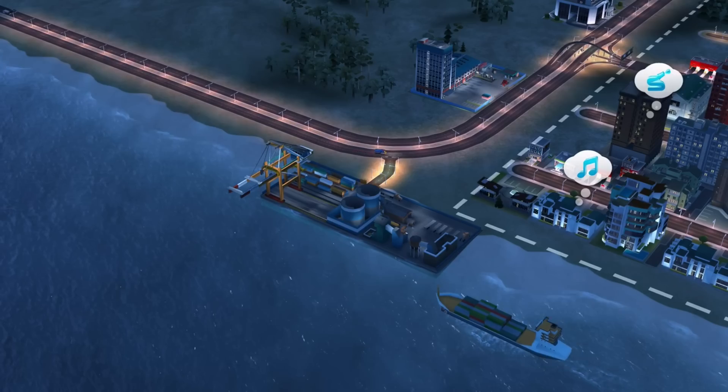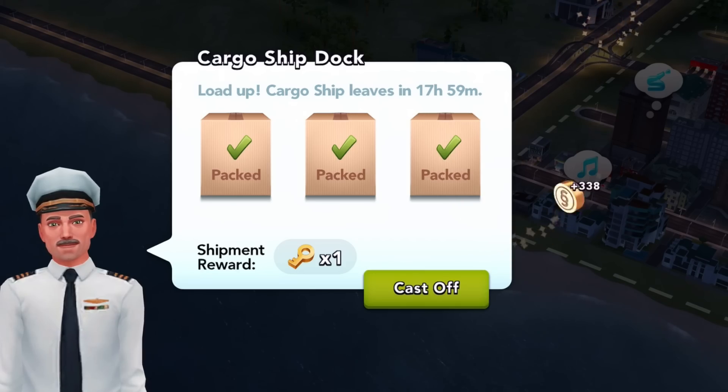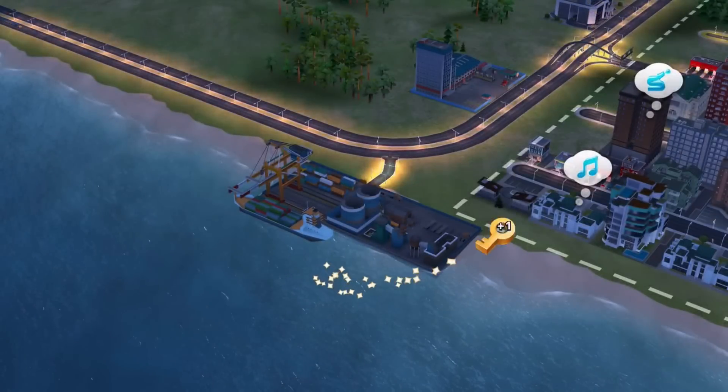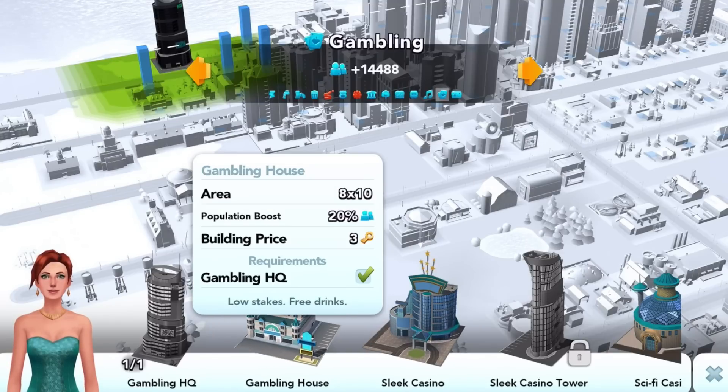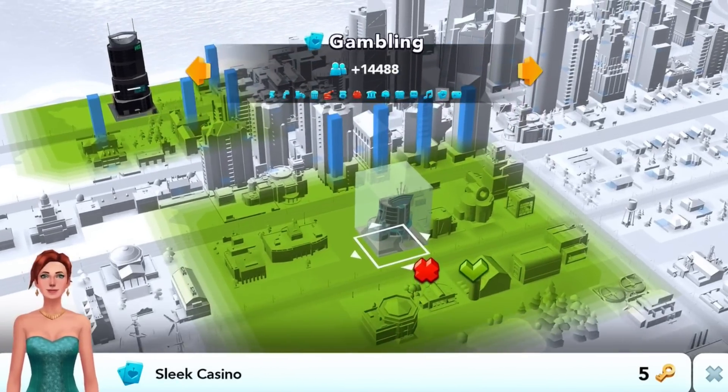As your population grows, awesome new stuff is unlocked. Boat missions and disasters earn you golden keys, and golden keys are the key to specialization. Whether you want to build a tourist destination, entertainment, or education — these are the things that make your city unique.